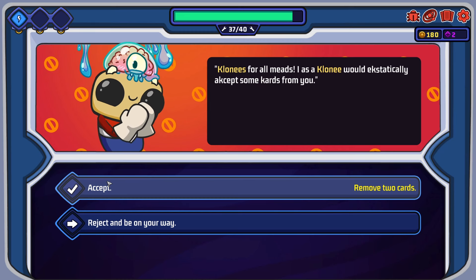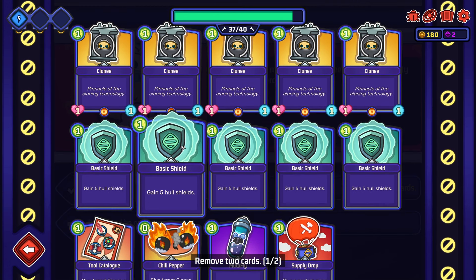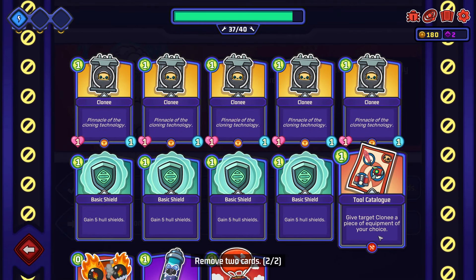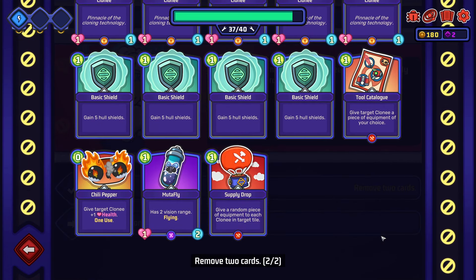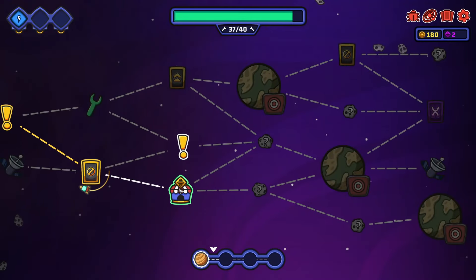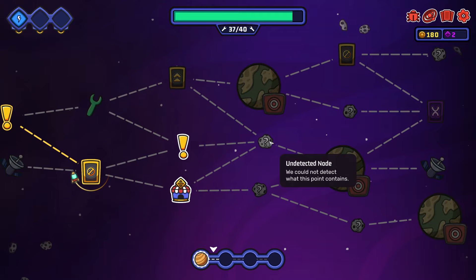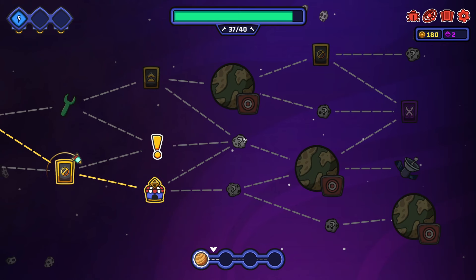Remove two cards or reject to be on your way. That was only one - okay good. Give target cloney a piece of equipment of your choice. I guess we'll get some of these basic cards out of here. I don't know if we've got much money - we've got 180. Planet swamps contains ranged frogs and smoky buffets. An unidentified node detected. Let's go to the shop.